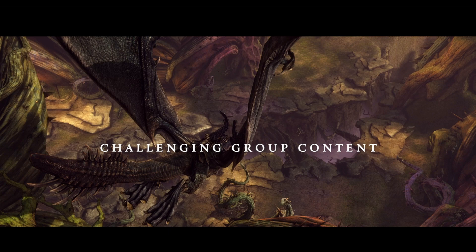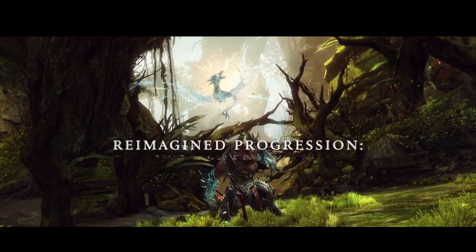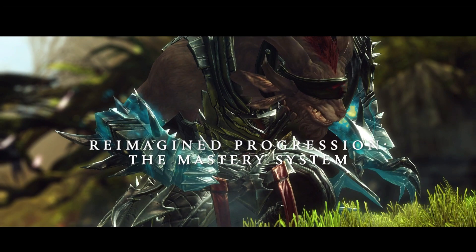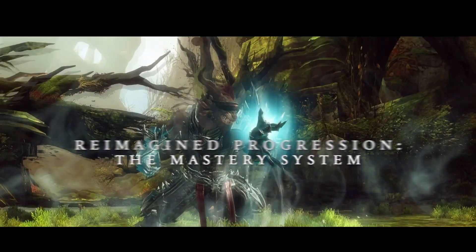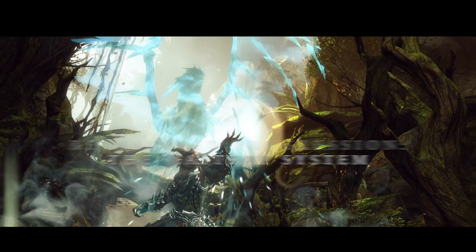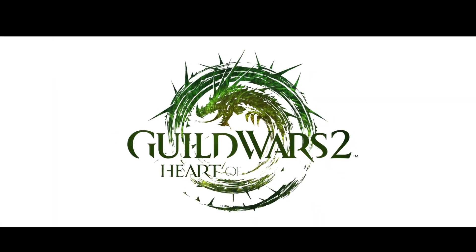Challenging group content. We get to see a dragon flying along towards a chasm - a cool looking area. Could be part of an instance or a new world boss. Then 'reimagined progression - the mastery system.' Because this is the mastery system and Ritlock's using this, maybe the summoning of the dragon is like one of the ultimate masteries. There's still a lot to learn about how masteries affect combat that they're not talking about. The ghostly dragon appears and we get the trailer conclude.